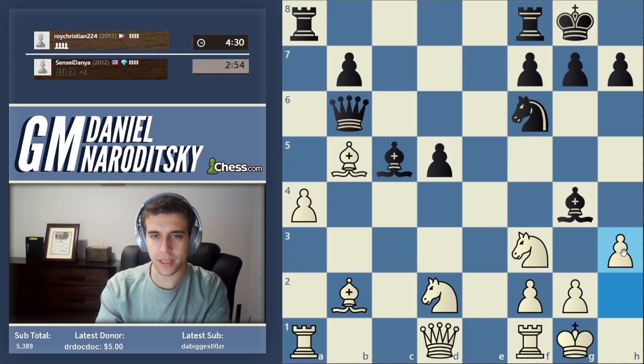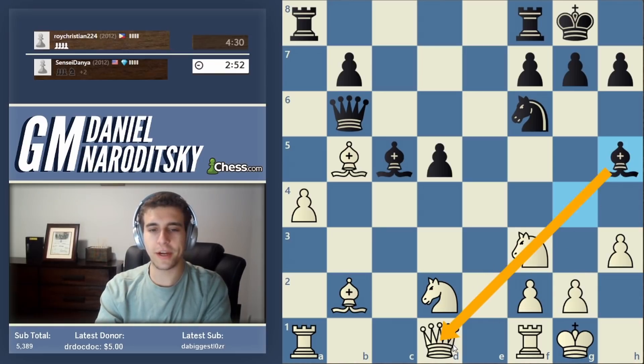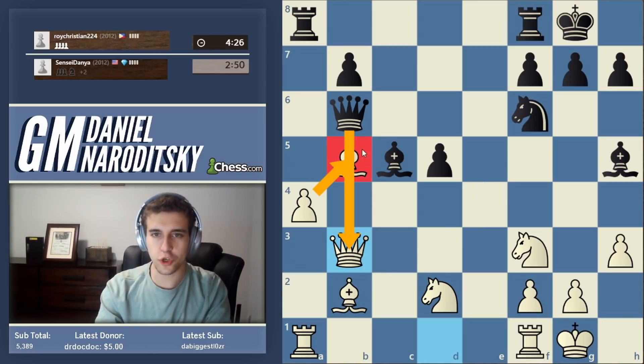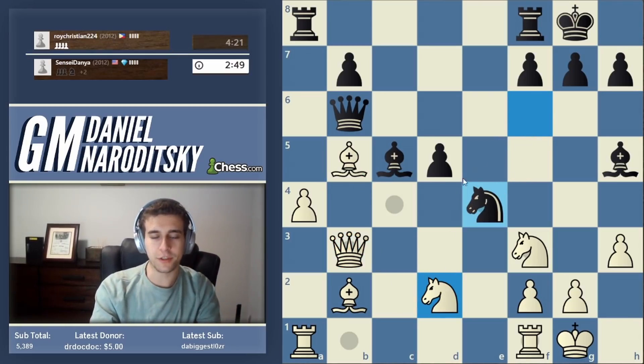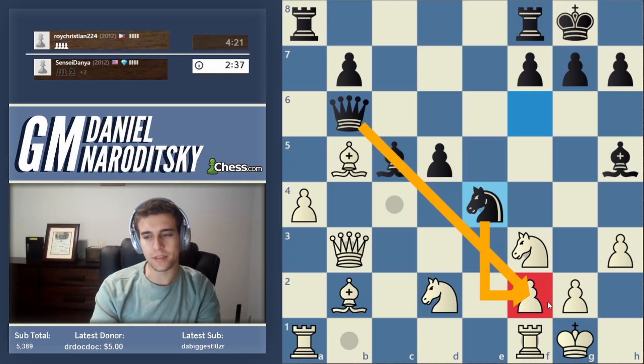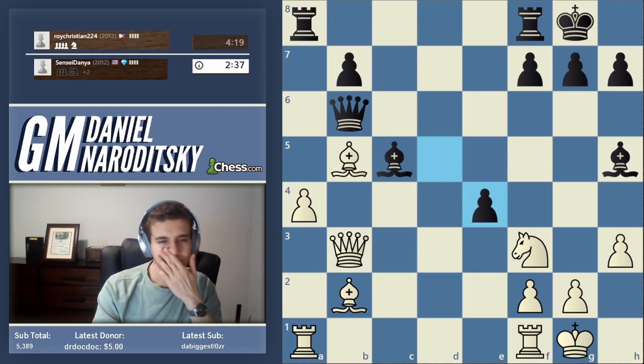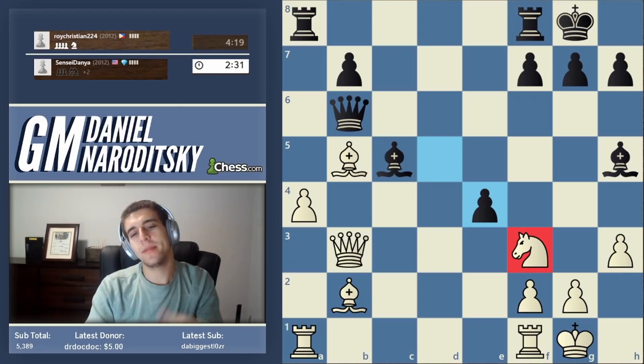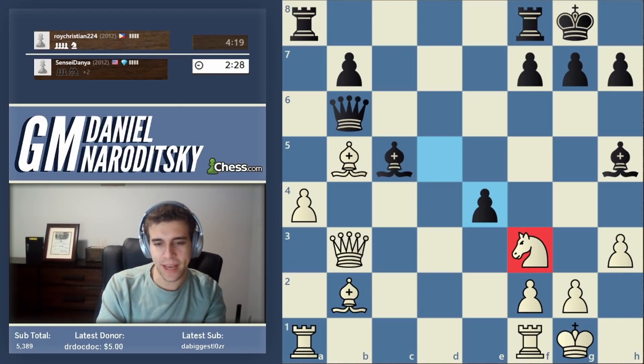Let's throw in H3 to make some luft for the king. I'm annoyed at the fact that we're pinned - let's unpin ourselves by playing Queen B3. The bishop is so robustly defended there's no way he can exploit this standoff - in fact, we are the only ones who could exploit it. Knight E4 - he's trying to stir up chaos, which is exactly what you should do when you're down a lot of material. He's piling up on the F2 square with three different pieces, so we should absolutely take the Knight. Where should we put this Knight? In the spirit of playing actively, plant it on a nice central square where it's safely protected.